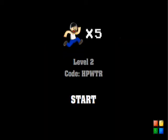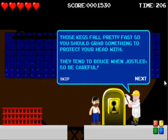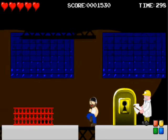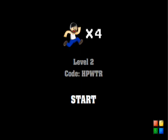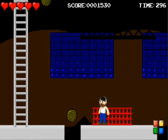That guy looks nothing like the last person. Level 2, password HPWTR. So there's level codes — I can deal with this. We'll probably beat this game too. This is the area where we stored the wooden cage. I need you to turn off the cage shoe and bring me the key for this door. Why is the key so big? The key was like almost his size. Holy crap. Those gears fall pretty fast, so you'll sure want to grab something to protect your head with. They tend to bounce, so be careful. For some reason I thought A was jump, but nope.